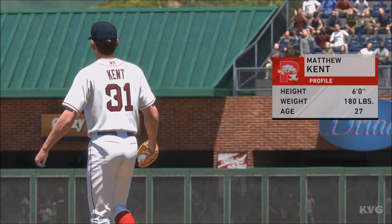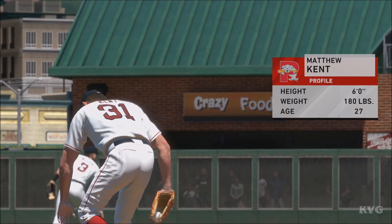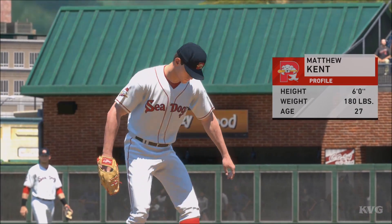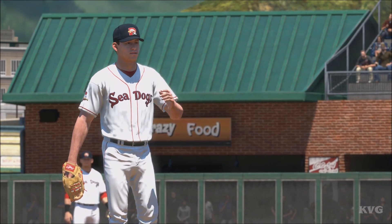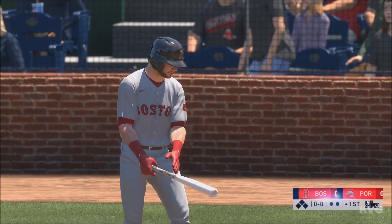Matthew Kent, a Texas-born left-hander, gets the starting nod. He has a four-pitch repertoire, and those are a lot of nice options to have. You can go hard-soft, you can go in and out. Any time you have four pitches, if you can throw them for strikes, you have the big advantage.